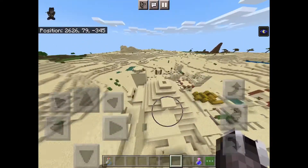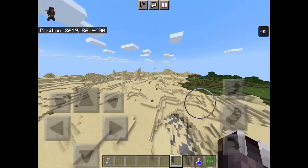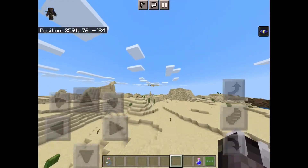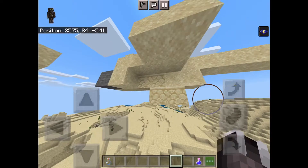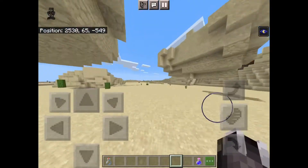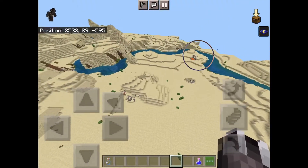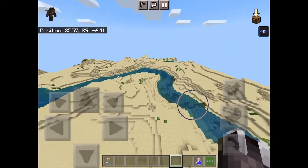After you get every resource from this village, head this way — and this is where things start getting weird. There are floating islands, and not just small ones. These are bigger ones — two bigger ones. Then there's another lava pool over there.